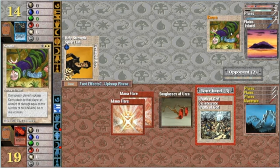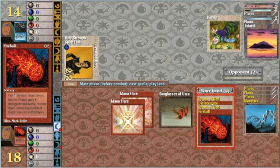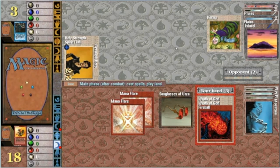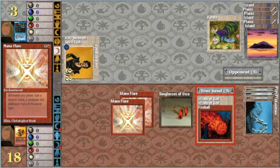Check Karma: during each player's upkeep, Karma deals damage equal to the number of mountains that player controls. Nothing I can do about that, so I'm going to be taking four. That's okay — that is the power of Mana Flare. Spirit Link, the hero.